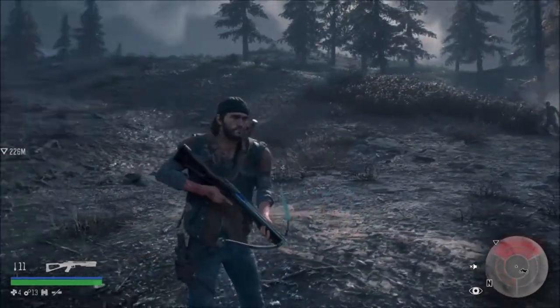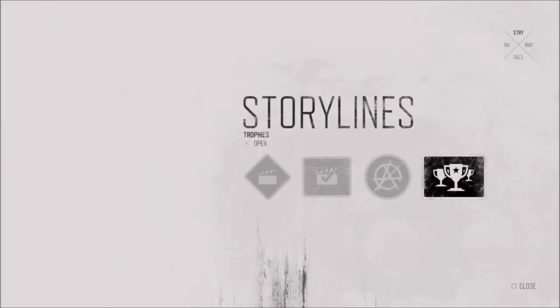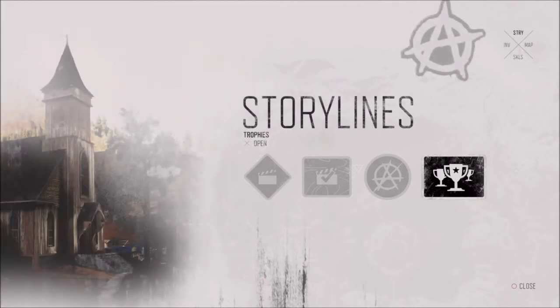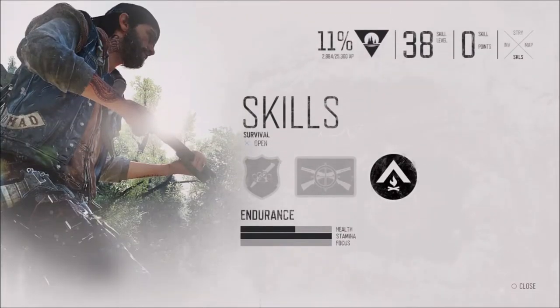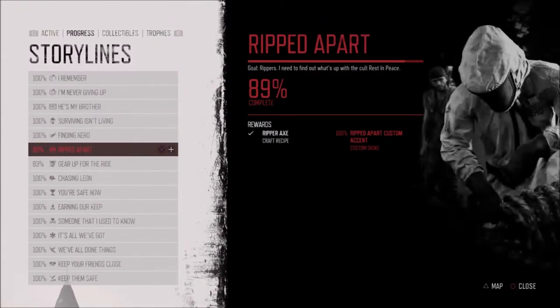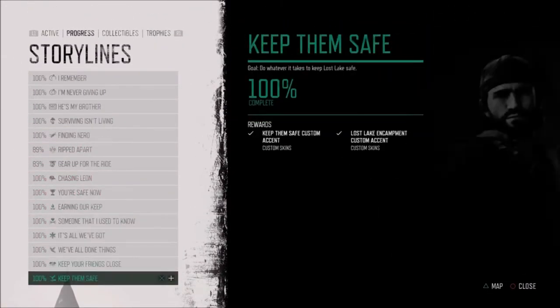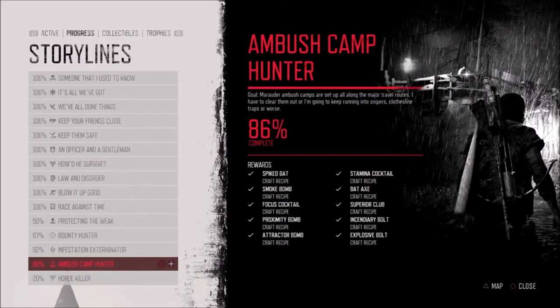I think it's just Deacon's — I'm not too sure on that one. The way to unlock these crossbow bolts: you get three from the storyline and two from the ambush camps. So let me just go to the ambush camp storyline.